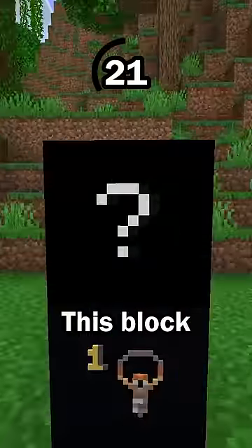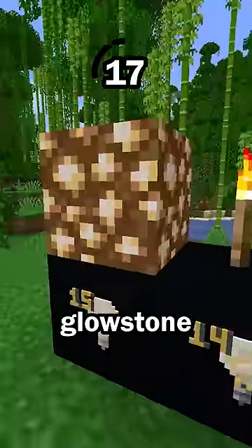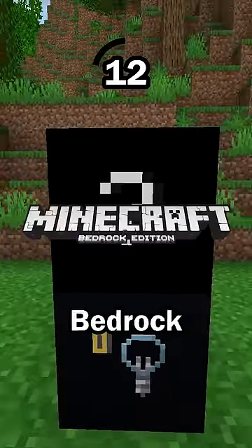Hint number 5: This block produces light. Most blocks do not produce any light, but some blocks like glowstone, torches, and this block do. This block will not produce any light on Bedrock Edition.